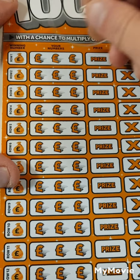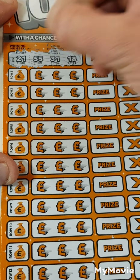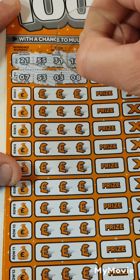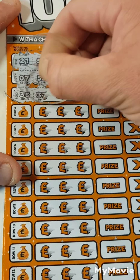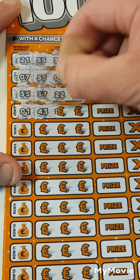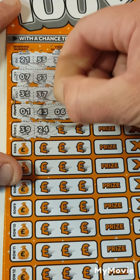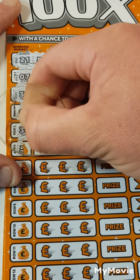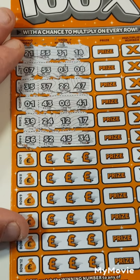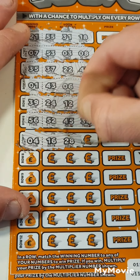The first number we are looking for is 21. No 21. Number 7 — nope, we got an 8. 35 — nope. Number 1, number 1. About 39 — nope. 56 — nope. Number 4, no 4.